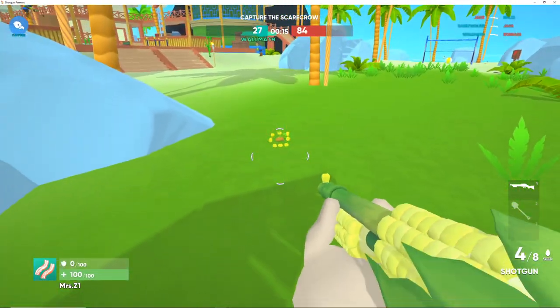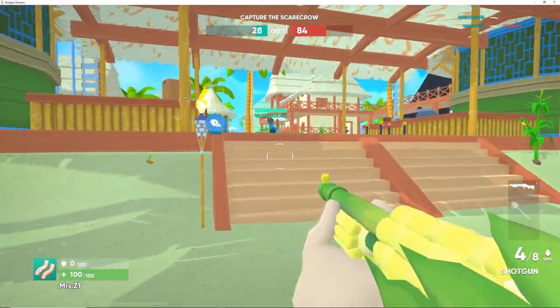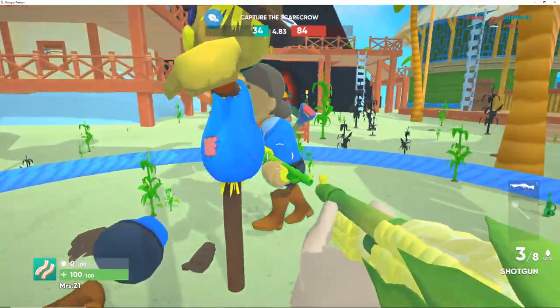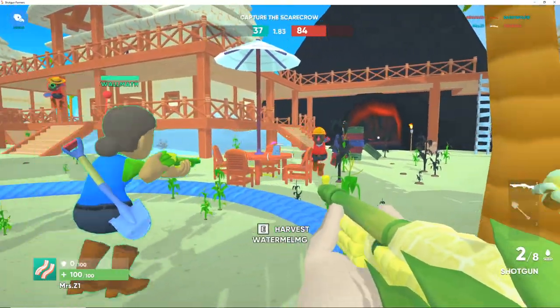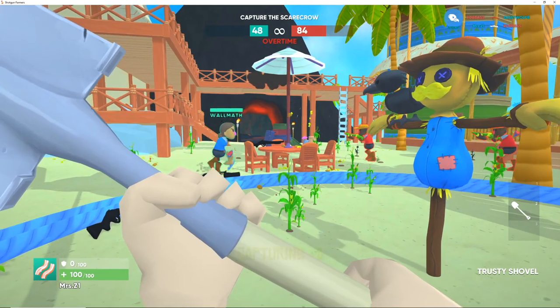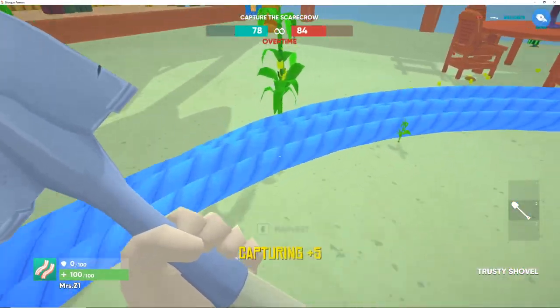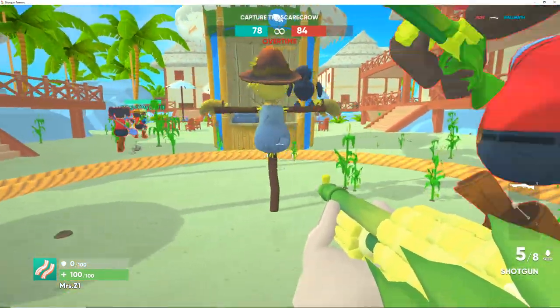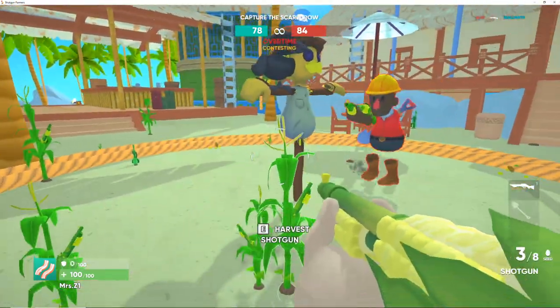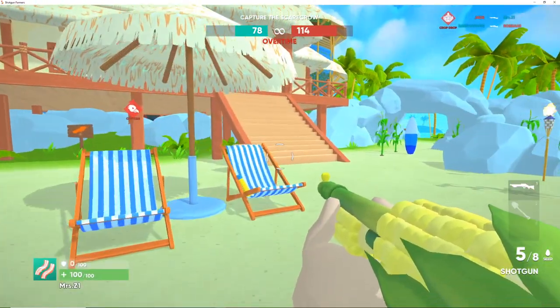Oh my goodness, we were just killed again. Okay so we can shoot and if we shoot it, it plants a little plant - we could dig up the plants in order to make more guns for us, because we do run out of ammo, there's only a few shots in each gun. Okay, overtime - I don't even have a gun! I need a gun. Crop drop, overtime.